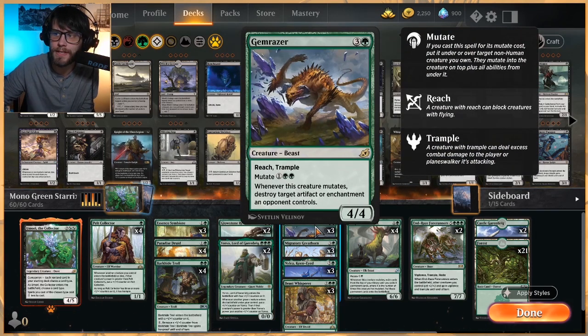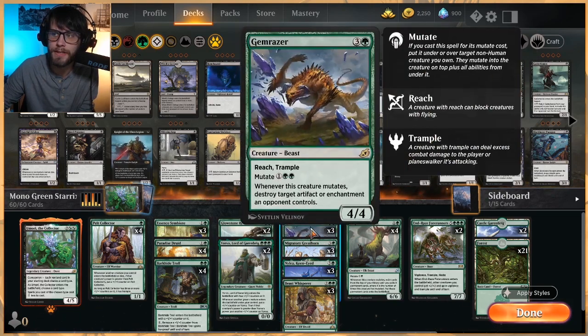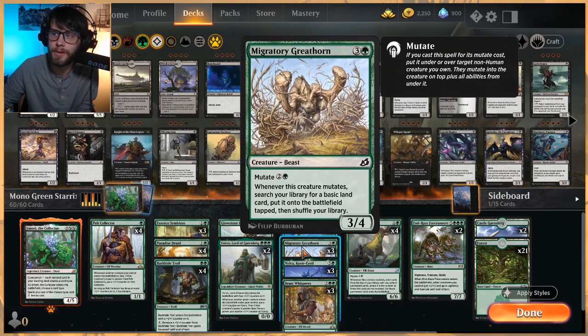In the four-drop slot we've got Gem Razor, which will hopefully be mutated out on three, as well as Migratory Greathorn. Gem Razor is a tech piece but also a four-four reach trampler for essentially three if you get it out right. Migratory Greathorn is ideally a three-four for three if you can mutate it, and it helps you search out basic lands which is really key.